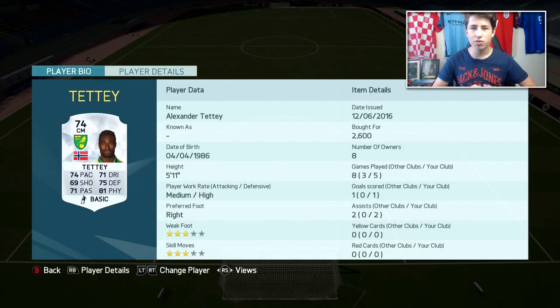Next to him in the middle we have the dedicated defensive midfielder — I set him to stay back whilst attacking — and that is Alexandre Teti. He's got very nice stats: 74 pace, 71 dribbling, 71 passing, 81 physical, 75 defending. He has amazing stats for a defensive player, medium-high work rates, and he's not bad going forwards either — he got me one goal and two assists in five games.